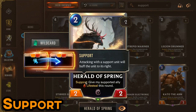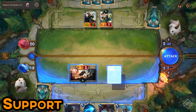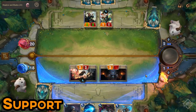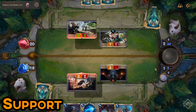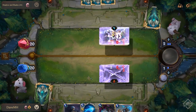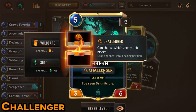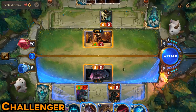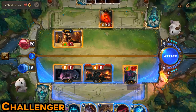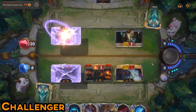A minion with the keyword Support will buff an ally directly to its right during your attack phase. The Support effect will not work during a block — it'll only work during your attack phase. In this case, Herald of Spring gives Lifesteal to its right ally. A minion with the keyword Challenger can force your opponent's minion to attack it, which can be used to take a favorable trade, stop an unfavorable trade, push lethal, absorb damage, trigger effects, or take out a key target.